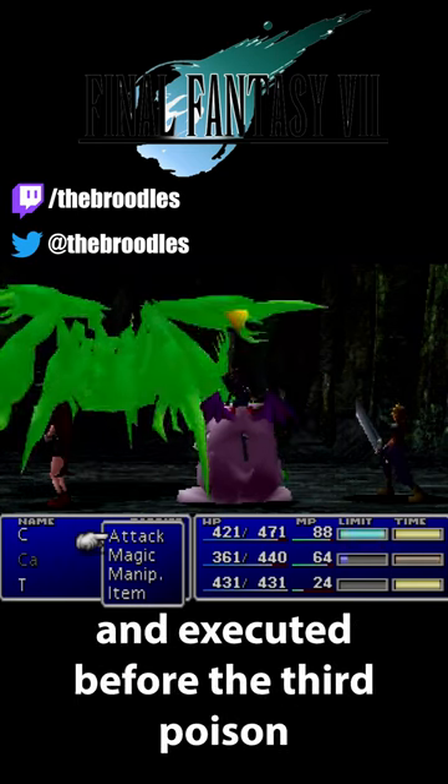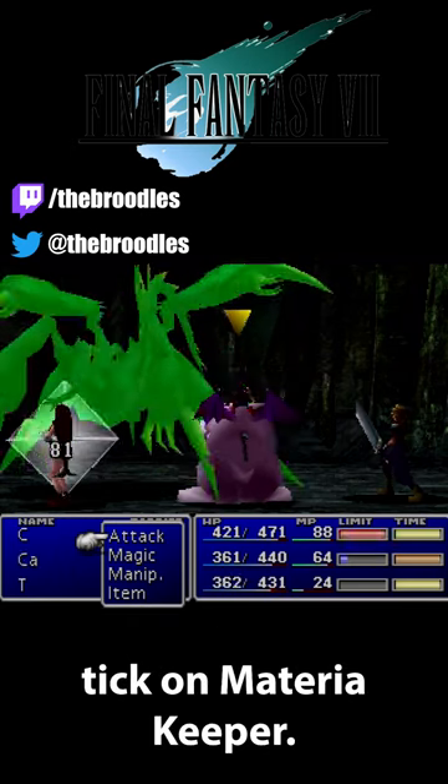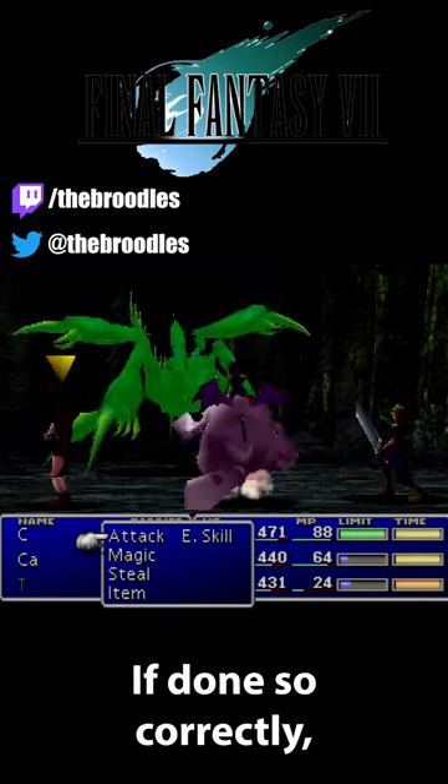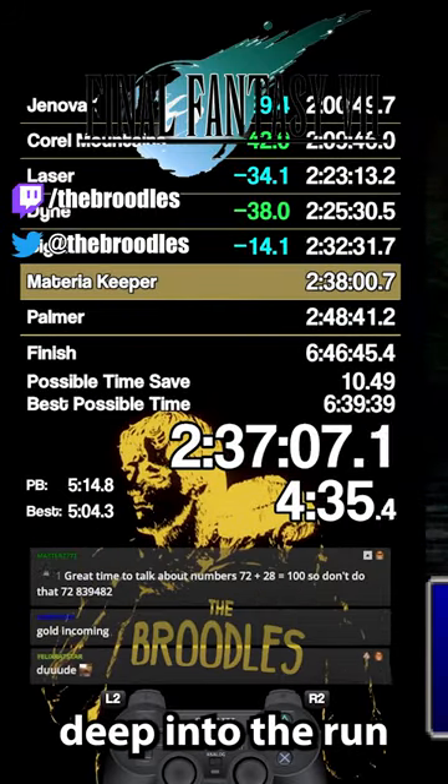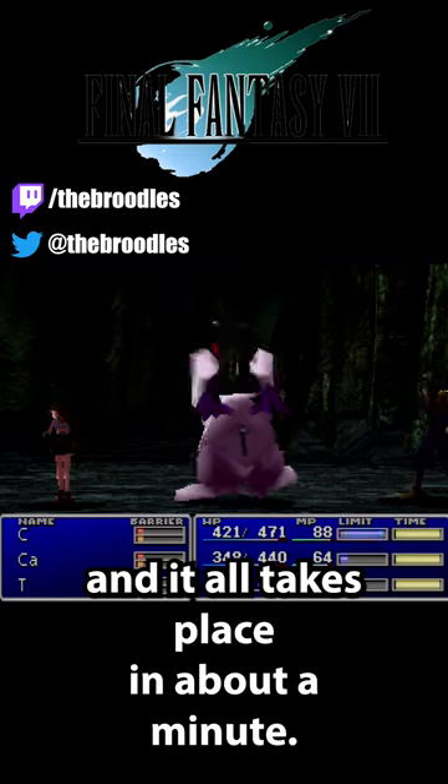All of this needs to be calculated and executed before the third poison tick on Materia Keeper. If done so correctly, we're able to end the fight instantly. This all takes place nearly 3 hours deep into the run, and it all takes place in about a minute. And that's why...